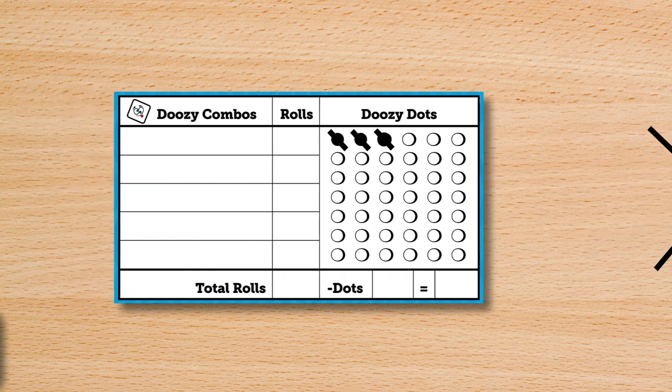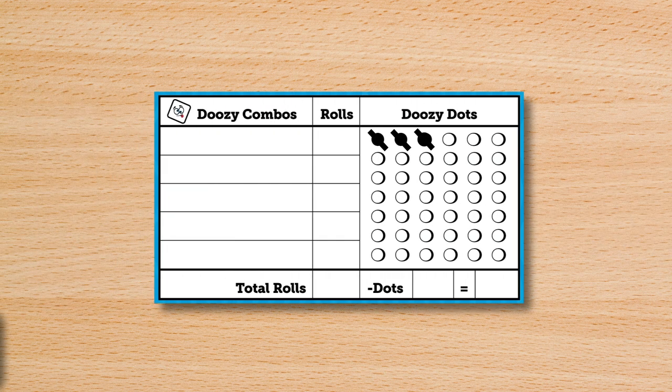If you ever lose a Doozy Dot and have none left, instead cross out one of your empty Doozy Dot spots. Next time you earn a Doozy Dot, fill out the crossed out spot.